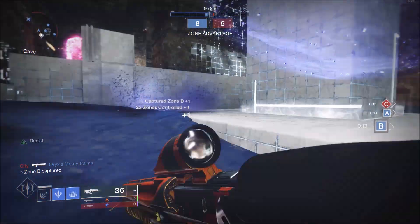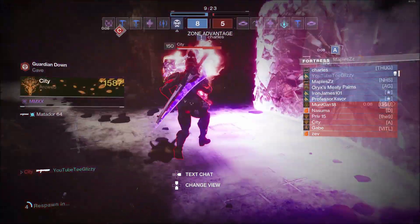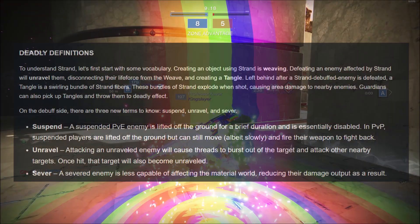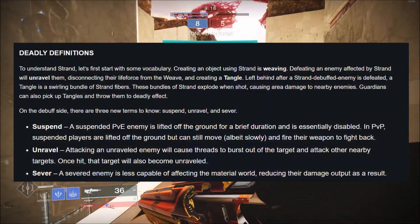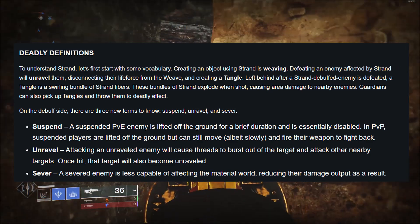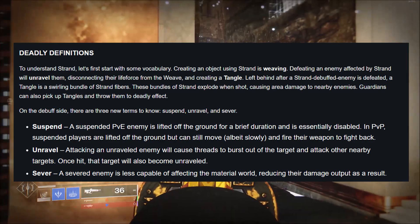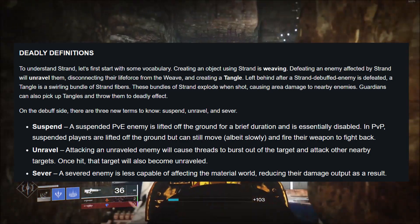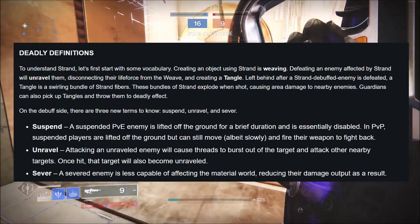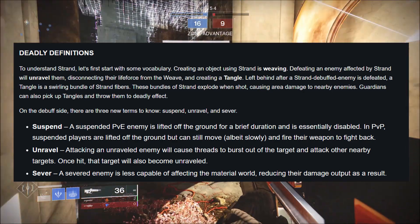This blog starts off by going over some key vocabulary we'll need to know going into the Lightfall expansion, adding new terms to our collection for Destiny 2. To understand Strand, let's start with some definitions: creating an object using Strand is called weaving. Defeating an enemy affected by Strand will unravel them, disconnecting their life force from the weave and creating a Tangle. A Tangle is a swirling bundle of Strand fiber left behind after a Strand-debuffed enemy is defeated.